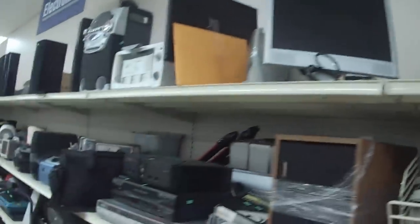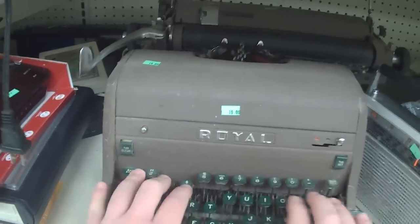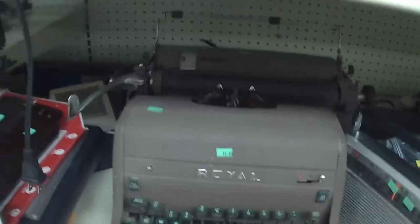Checking out the rest of the electronics, because you never know what you'll find. I did find this. It's a Royal typewriter. I like these green keys and the fact that it's so old-looking.